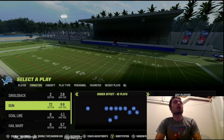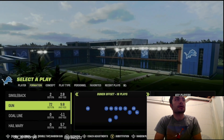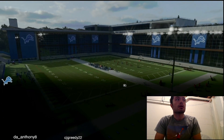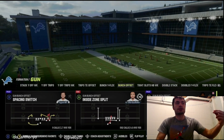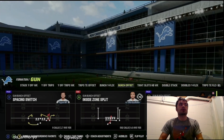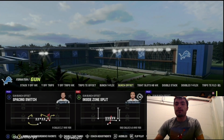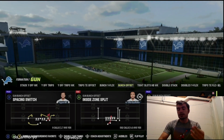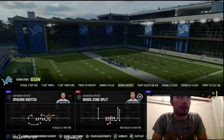Today we're going to call Bunch Trail from the Dunn Bunch Offset Formation. Bunch Trail is also in other formations as well. This is the Indianapolis Colts Playbook, but you can also find it in the Cleveland Browns, Washington Commanders, Raiders, Steelers, Jaguars, and Gun Spread Offensive Playbook.